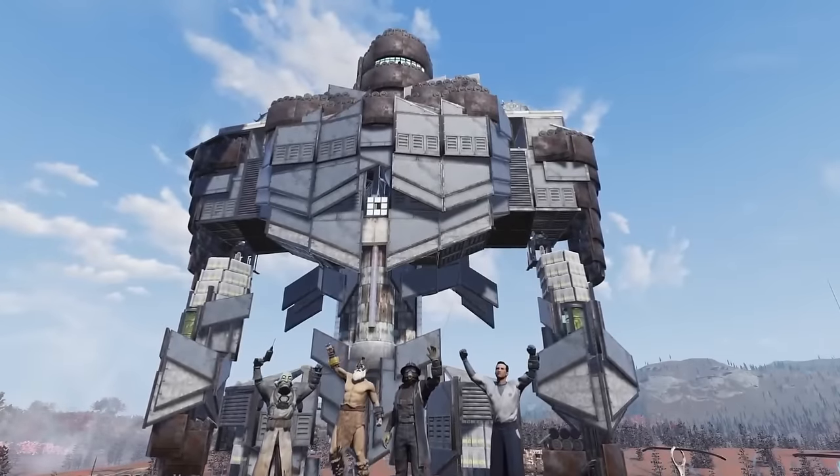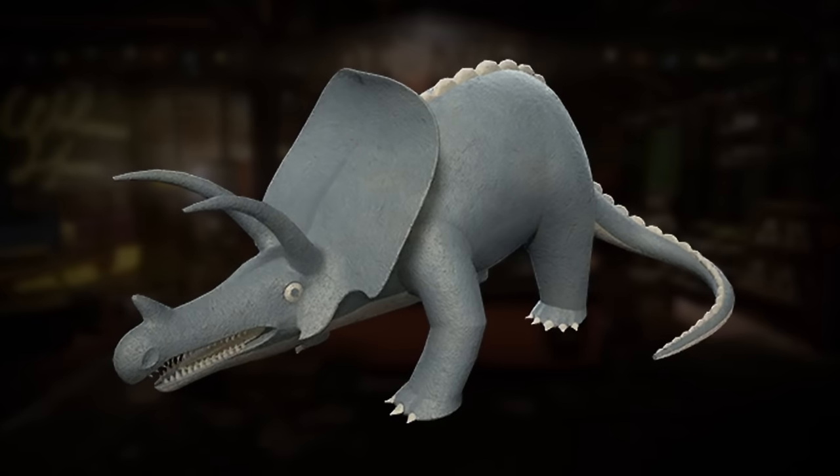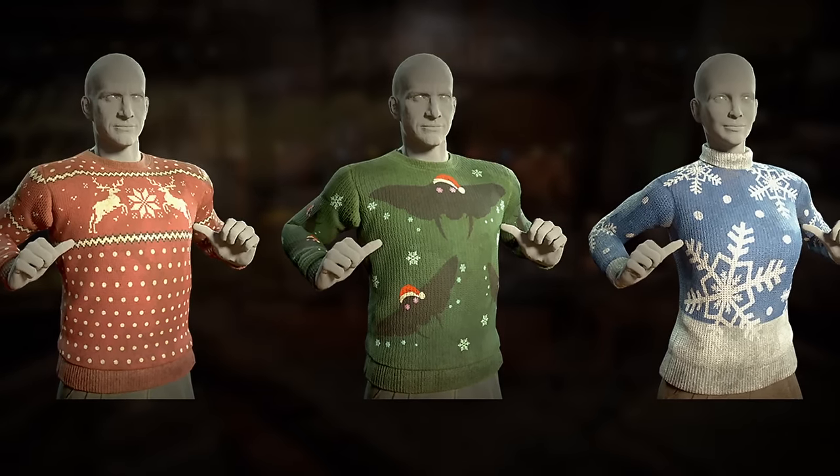Welcome back to the Uranium Fever channel. In today's video, we're taking a look at the latest datamines of items coming soon to Fallout 76, featuring new camp items, weapon skins, festive outfits, and some really exciting first visuals of the latest camp shelter.